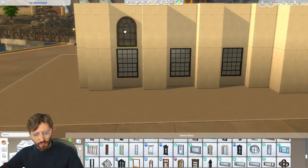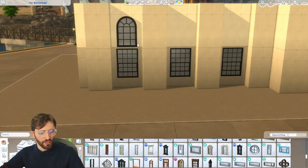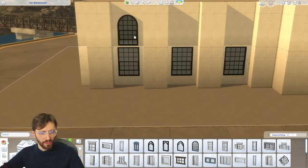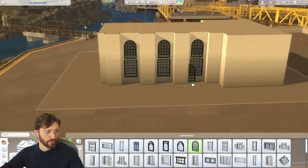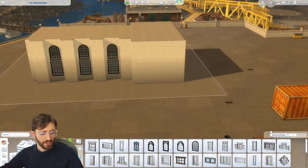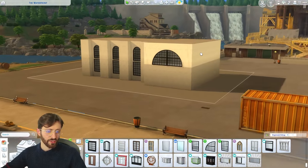I want something industrial, so we have this one from the industrial loft kit. You see it doesn't really match the width, but I filtered by base game and found one that looks like the same style of window, so I think we can use that for now. For this part that sticks out to the front, I think this could be the entrance, and we can use these arched windows from the Moschino pack because they just look so good. I'm going to replicate the same in the back.